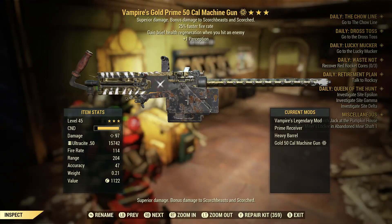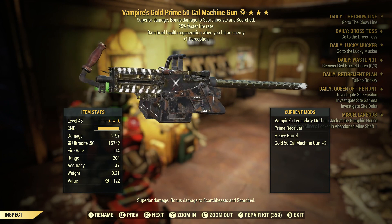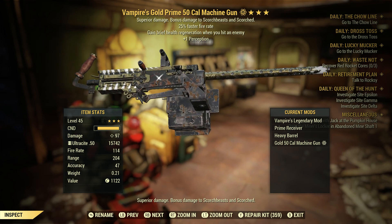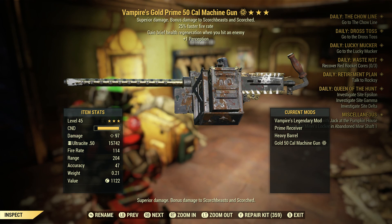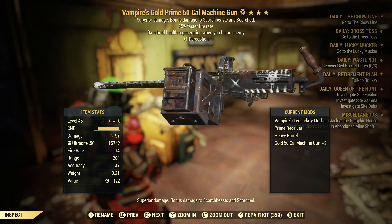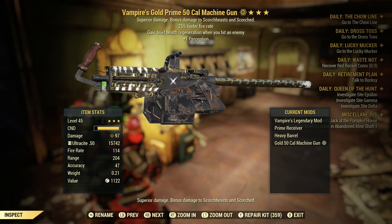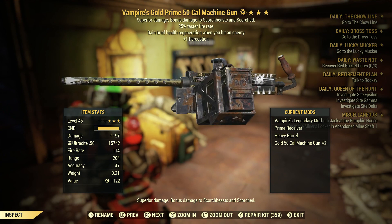Alright guys, there you have it — Vampires Faster Fire Rate 50 cal machine gun. Pretty damn good, I will say. I don't believe it broke on me in the video. I really would rather have Explosive than 15 reload, but beggars can't be choosers — I got this free, so it is what it is. Once again, hope you guys enjoyed the video, thank you for watching, have a nice day, I'll see you in the next one. Peace out.